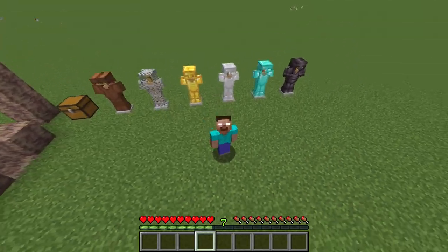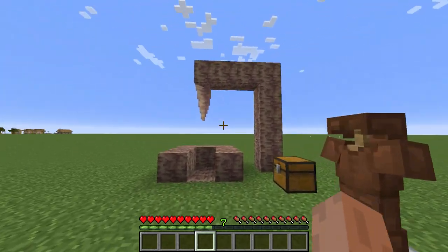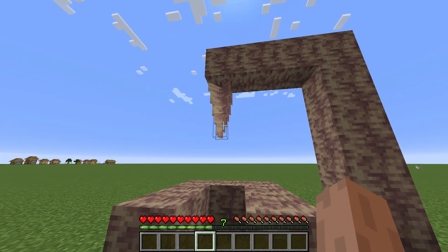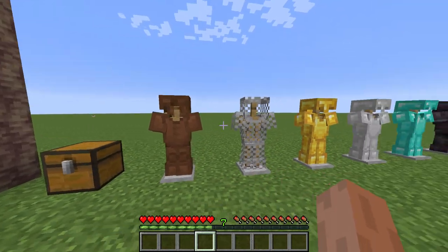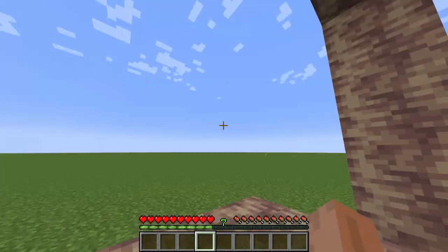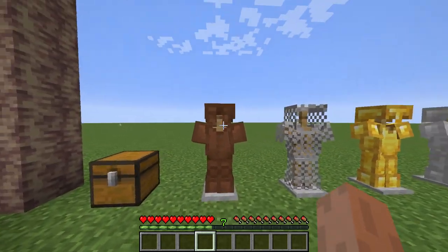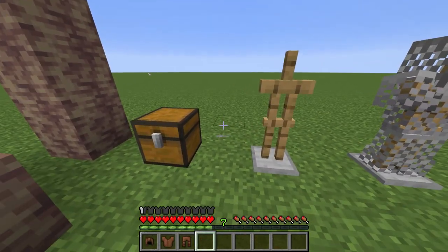So today we're gonna try something really fun. We have all the armor here in Minecraft, and we have this new thing called pointed dripstone. We're gonna try all armor versus pointed dripstone, and we're gonna see what happens if we stand right here, destroy this block, and then the dripstone falls down. First up we get leather armor.